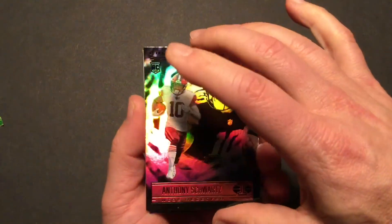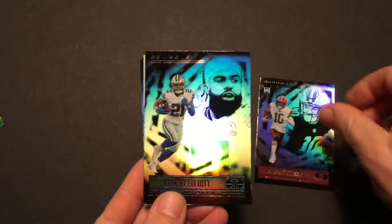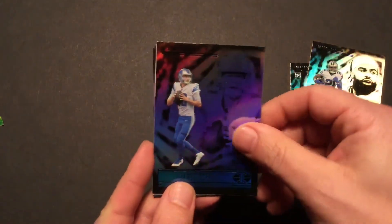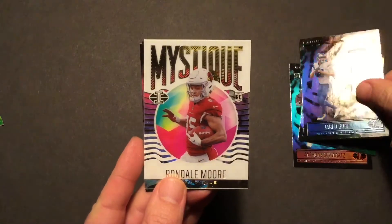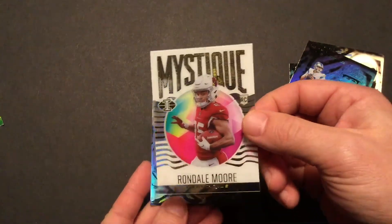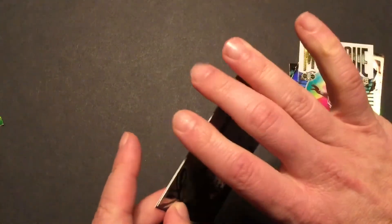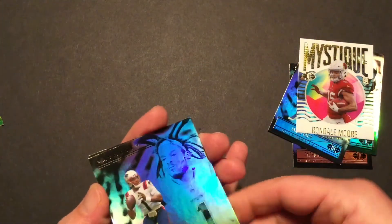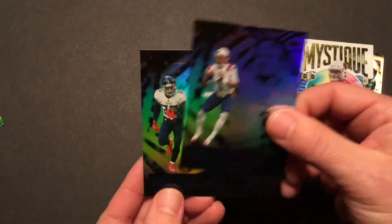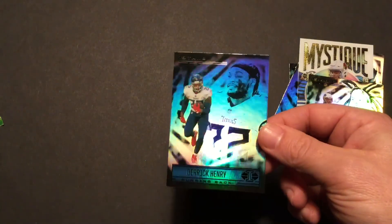Anthony Schwartz rookie off the top. Zeke. Jared Goff. And we've got a Rondale Moore Mystique insert — kind of cool. Cam Newton; I think he's about done. Derrick Henry. And that is a wrap on our blaster box.